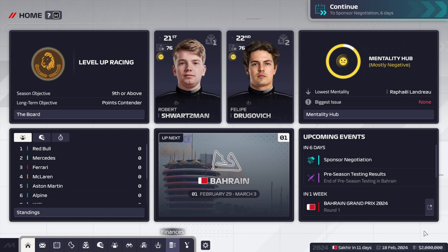Hey boys and girls, it's me again, Trusty Panda, and today as you can see I'm on F1 Manager 2024. I want to introduce you to Level Up Racing — we are a brand new team coming into F1 this season, with Robert Schwarzman and Felipe Drogovic. We will be a challenging team this season, having the worst car on the grid.